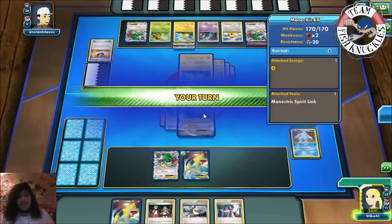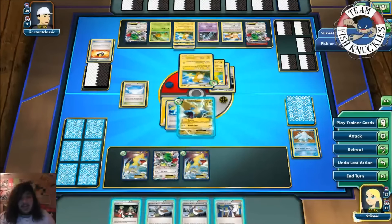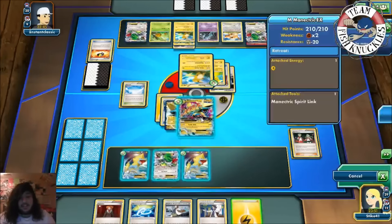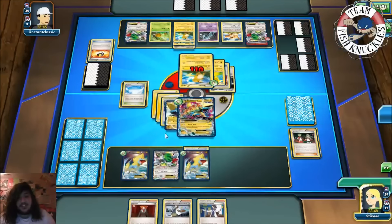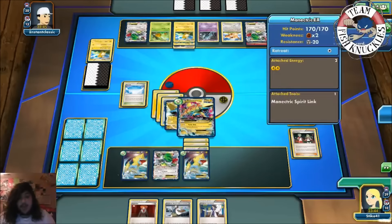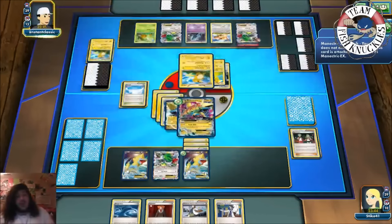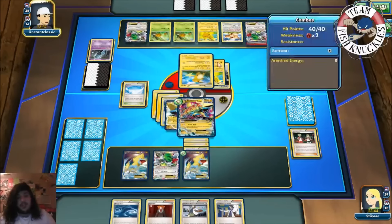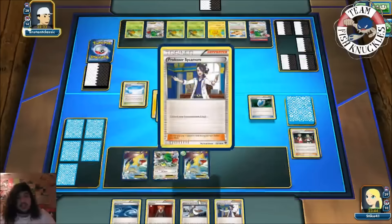Regice is knocked out. We set up the Manetric-EX, put the other Manetric down, and use Ace Trainer — come on, give me good cards. There we go — that's what we're talking about. Mega Manetric! Lightning energy to the Manetric-EX, Spirit Link on the bench Manetric. We have two energies in the discard — happy day! Put them on this guy and take a prize card. Next turn we could Lysandre the Shaman and knock it out, which is exciting. We see Unown, Pikachu, Combi, Shaman, VS Seeker — looks like a Sycamore.